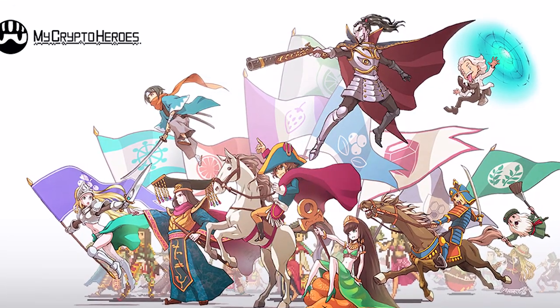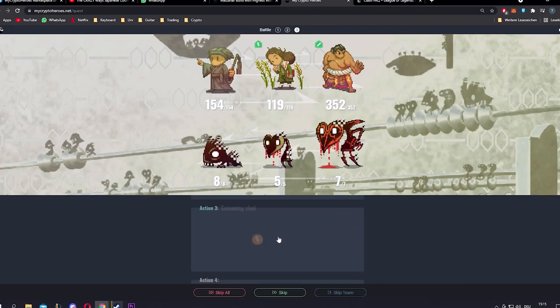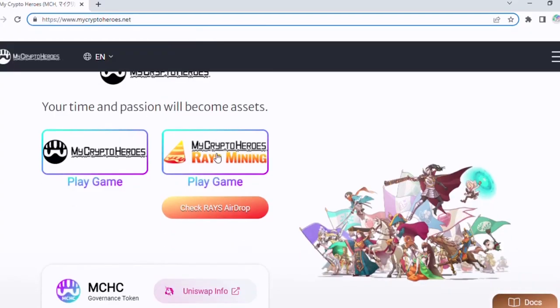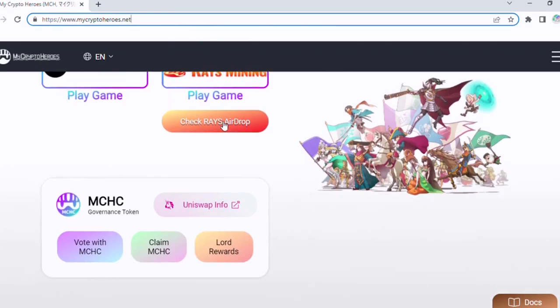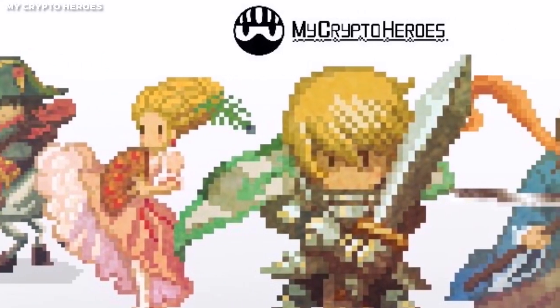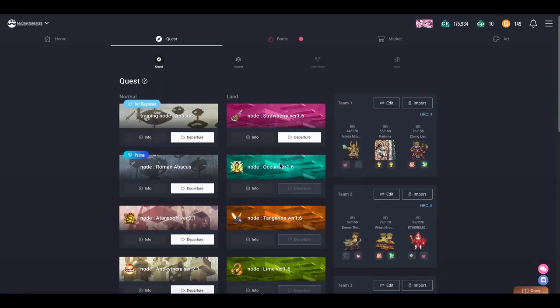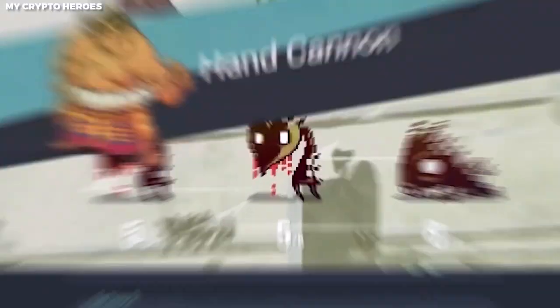8. My Crypto Heroes. This game is a complete package when it comes to free play-to-earn games. There are features like the gym, where you can train your team to fight opponents effectively. There are several gyms with different tiers of rarity to entice you into enjoying the game. The restrictions are going on simultaneously, but you can enter them all at the same time.